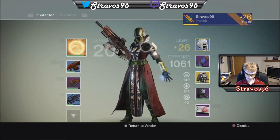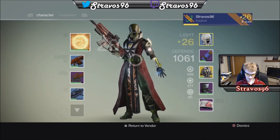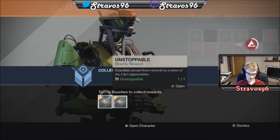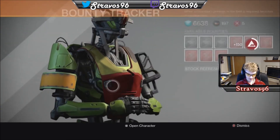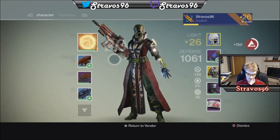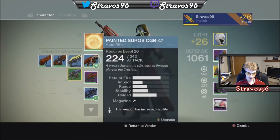So now that I have all my items how I want them for what I want to get experience for, I will go and turn in the bounties. Now that that's done, I can actually gain experience for them, as you see here, and then I'll be ready for the next time.